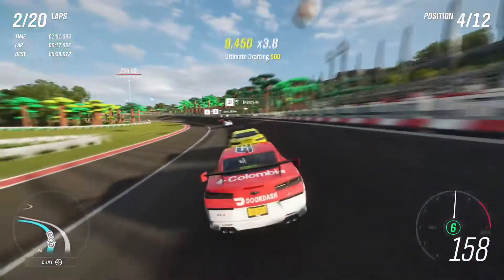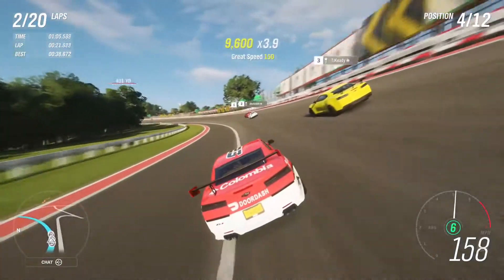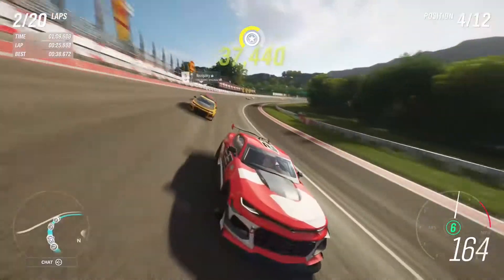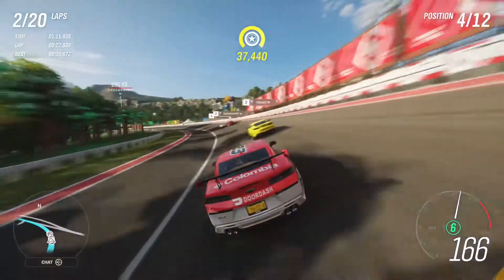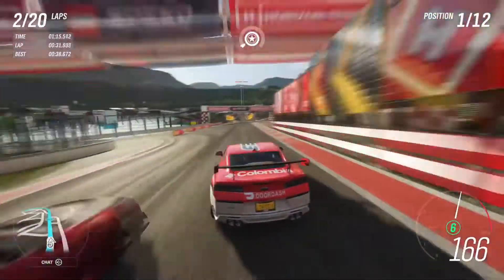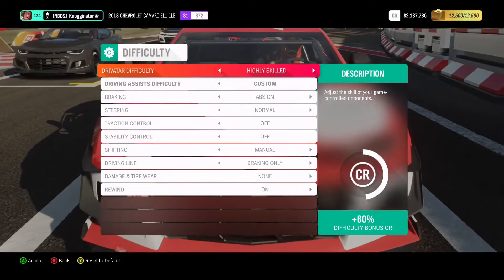It'd be really fun to play in a multiplayer type game mode where you can do a little bit of a bump draft and have closer racing than the AI — maybe go too wide on some parts. I'm trying to get a little bump draft with Kyle Busch, as we'll call him in the yellow car, as Christopher Bell is catching up to us. Why are they braking there? We got to change this difficulty. Let me know if you like this design, by the way.